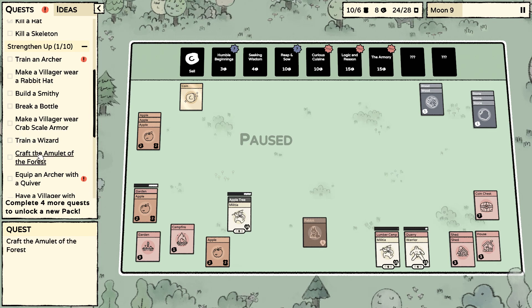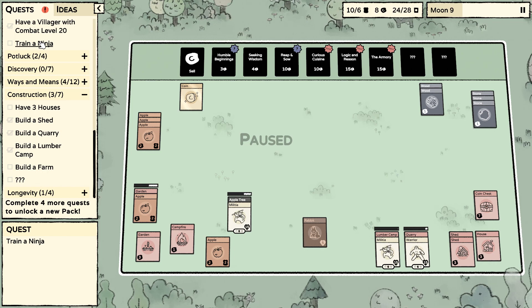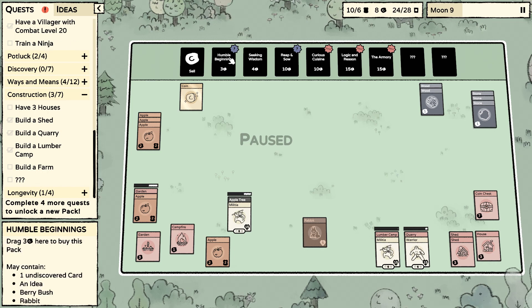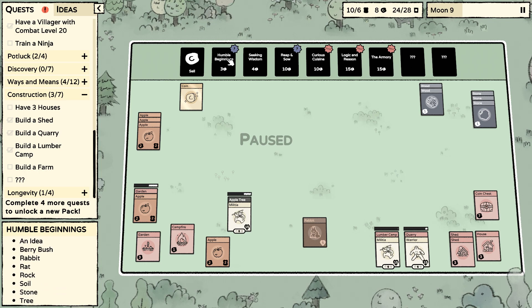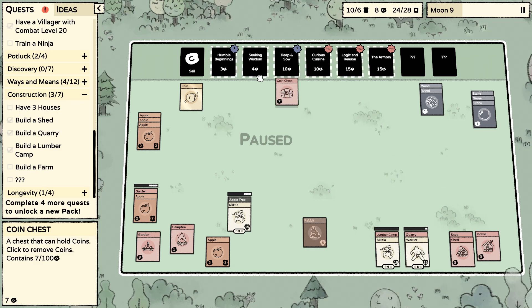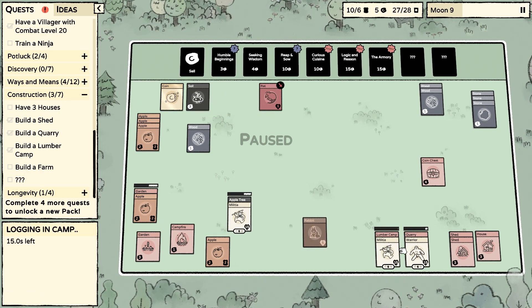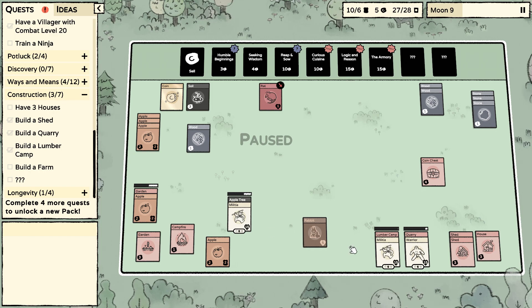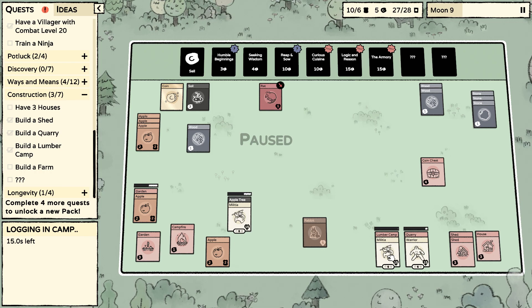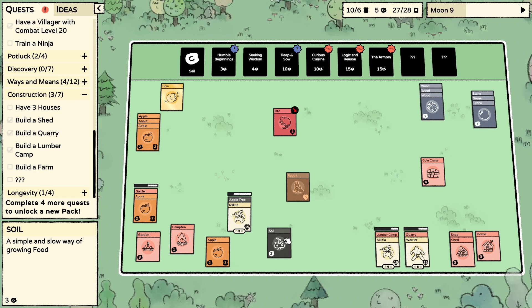Train a ninja — oh my gosh, that's hilarious! We have one undiscovered card still in this pack. We'll get there and figure it out. We got a rat — we'll leave it alone for just right now but we'll obviously need to deal with it soon.